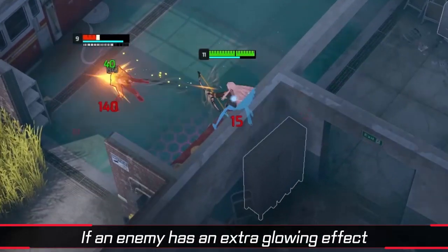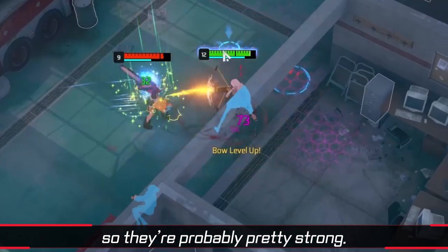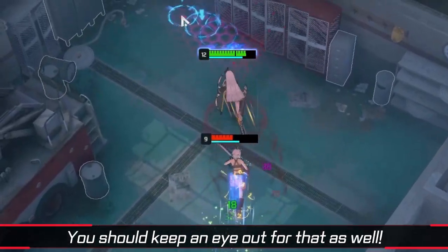If an enemy has an extra glowing effect around their HP bar, they're on a kill streak, so they're probably pretty strong. You should keep an eye out for that as well.